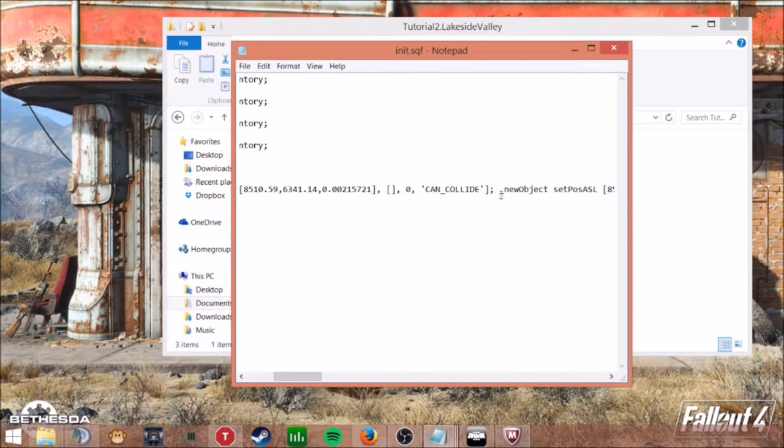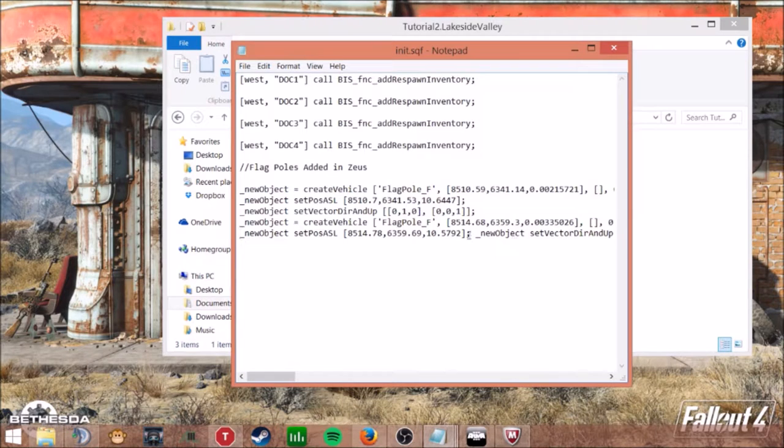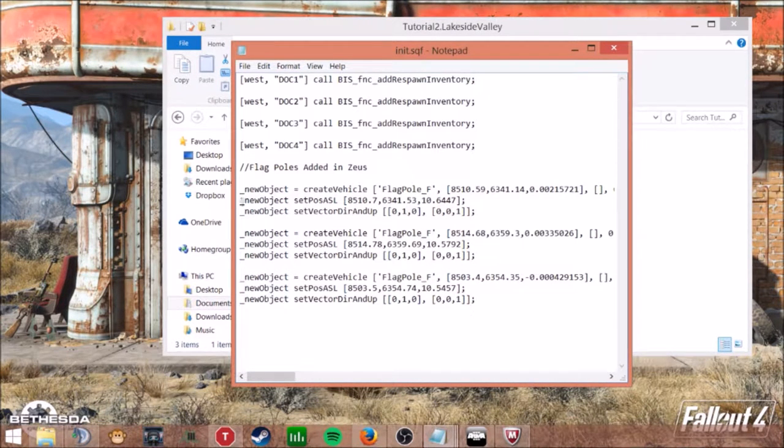So what you can do is go through it like this — each object has three lines, which I'll explain in a couple seconds. As you can see, I put down three flagpoles and I got three lines. Basically it creates the flagpole using the class name, sets its position, and sets the position ASL — which means above sea level — and set vector and all that stuff inside the map so it understands where it is.